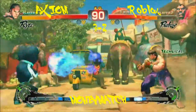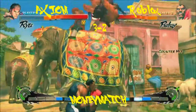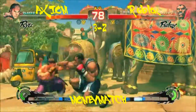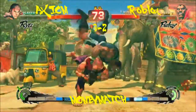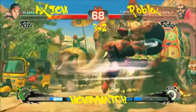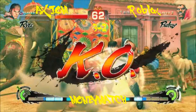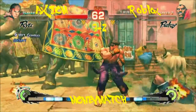There he goes — max damage. He's really got to look to interrupt those EX Rush Punches. You can't just let him throw those out. That should be game. 4-2 Axiom.